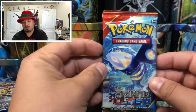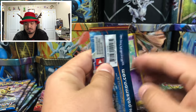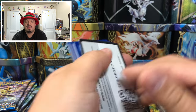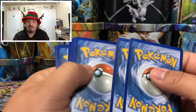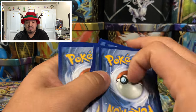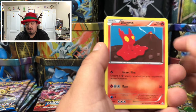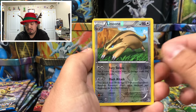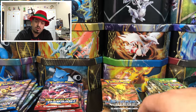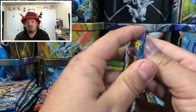Onto Primal Clash with Kyogre on the front. Do you guys like better Kyogre or Groudon? Myself, I'm a fire type — probably Groudon. Anything fire, that's what I like. We have a Kakuna and a Tentacruel as the rare non-holographic card. Onto Evolutions.